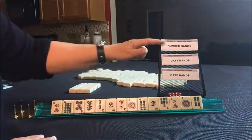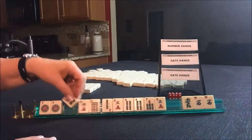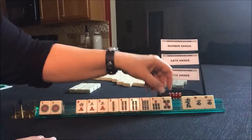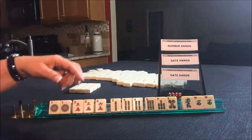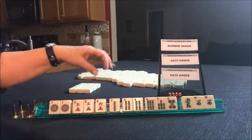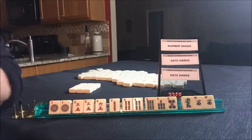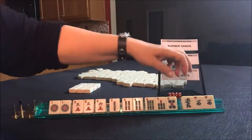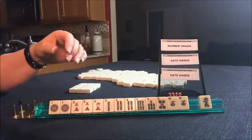Let's see if we can force some hands here. We have number hands, gate hands, and date hands. Number hands do not include terminals. We have lots of multiples. I'm thinking we should try a number hand because we have fours, threes, and a five. Let me read the number hands — they're on page 22. We have Susie Q, Wall-E, Neutrality, and Eleanor, and they're all the same hand except they use different winds and dragons.